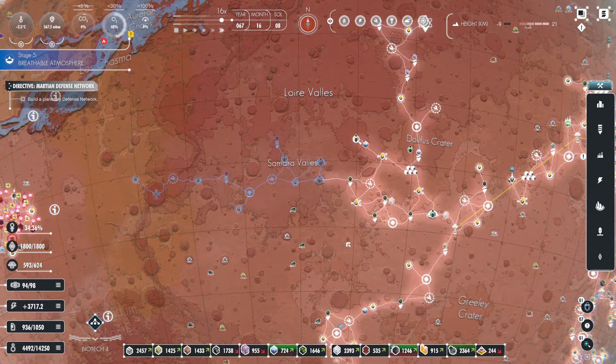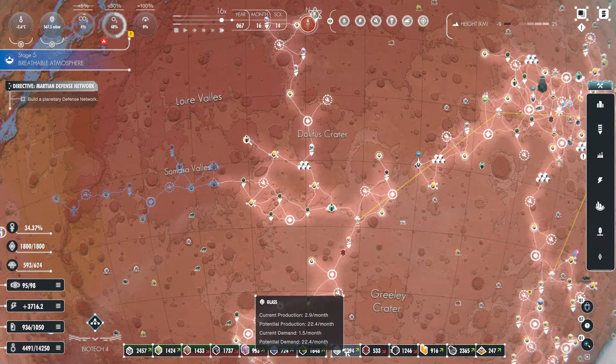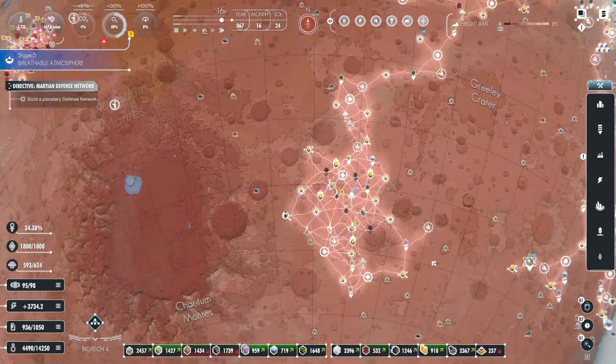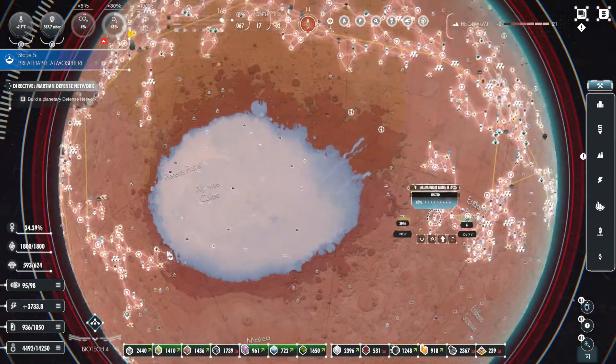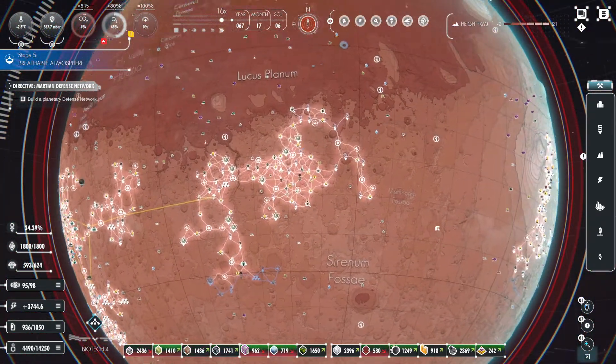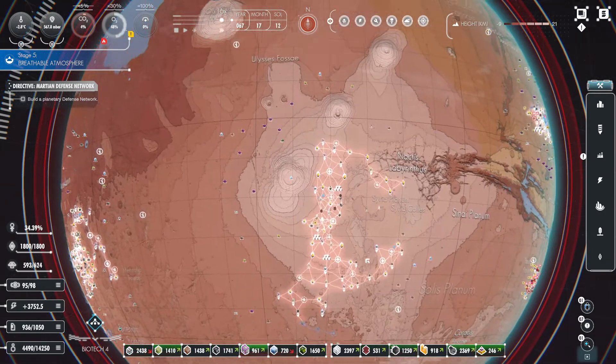Those crater domes are taking a lot. How is our glass? We've got a ton of glass — we don't have much demand for it, but we're doing fine on it so far. Speaking of outposts, this one is doing fine for the most part.